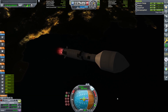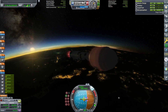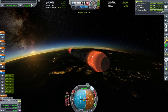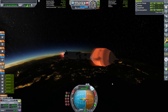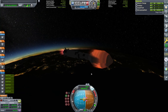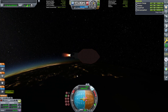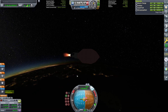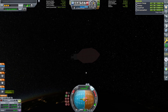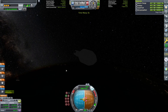As we get low on fuel, the gimbals of the engines start to create a lot of wobbling and problems like that. I actually had to reduce the gimbal effect so it didn't get too out of control — you can see it starts to wobble because the gimbal setting is too high. I turned it down real quick. Now we're going to coast up out of the atmosphere so we can get rid of our fairing.